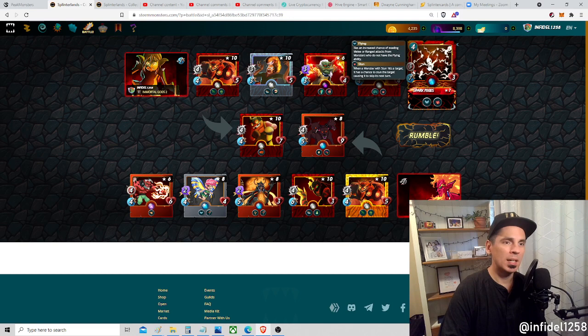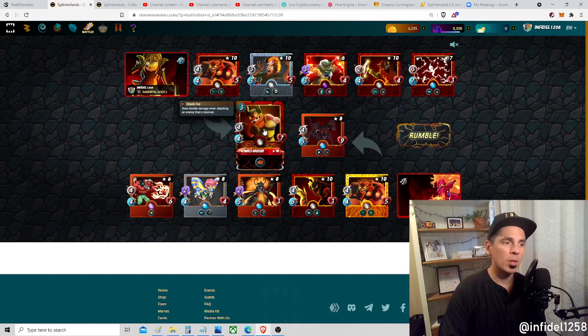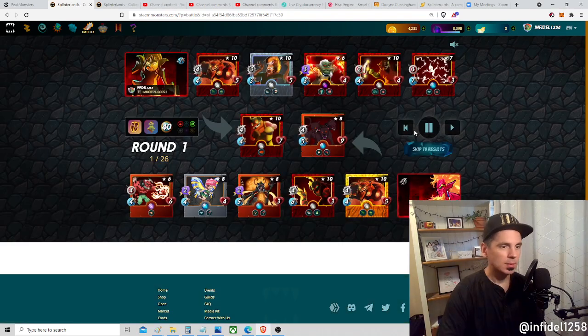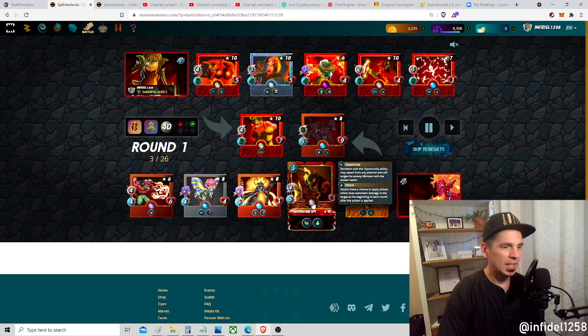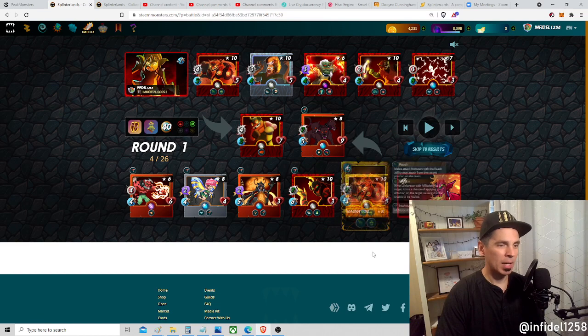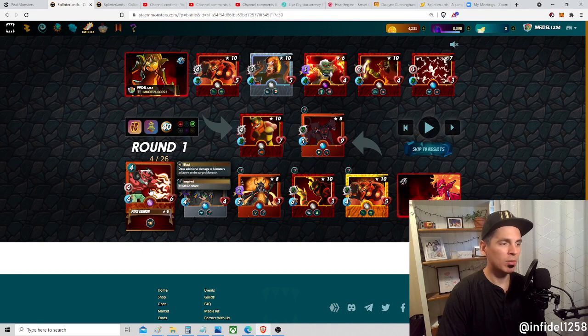Spark Pixies is going to be shooting at eight speed because of Pyre - that's going to give me my stun, or perhaps Goblin Fireballer will. Remember, Cobalt Bruiser has knockout so he's going to hit for eight when he finally punches. Look at this team - seven melee on his Cerberus, seven melee on the Serpentine Spy, seven melee on the Magma Troll. This is a crazy, very effective Little League build.